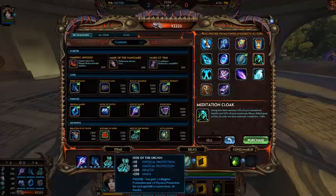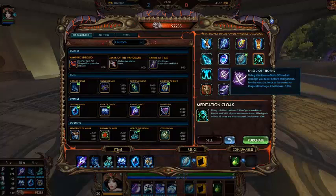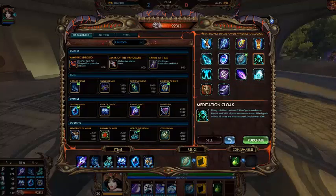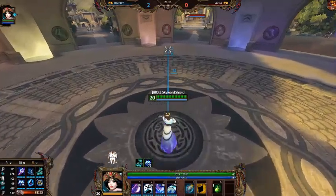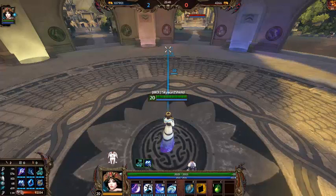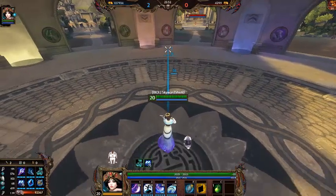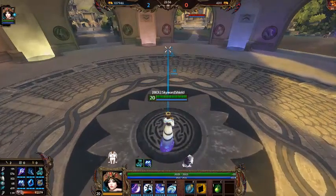Thorns is a tricky one - if you have Hide of the Urchin you can do it, and since people target healers it sounds good on paper, but I think it's better on supports like Fafnir who naturally attract attacks. You could also get Bracer of Undoing to undo all damage taken in the past three to five seconds - if they're trying to take you out and you use it, all your health is back. That'll do it for this video. Feel free to share comments and suggestions for my next video. I'll go with gods I'm familiar with, so I'm sorry if I don't cover your favorite. I will see you guys in another one. Goodbye!